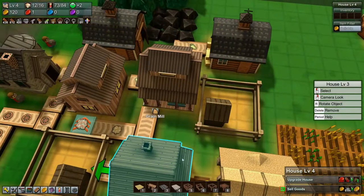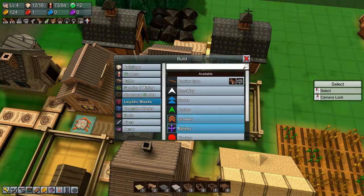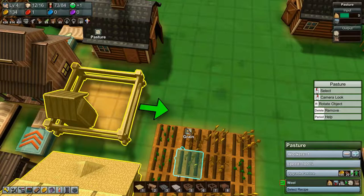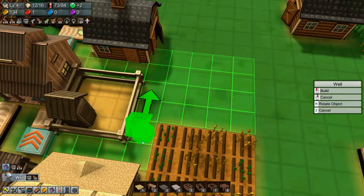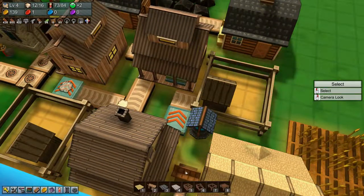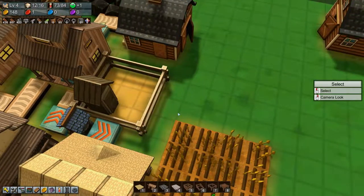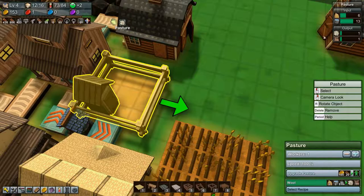The pasture needs animal feed, so we'll put a grabber on there — and there we go with the animal feed. This should start producing but it does need water. What we could do is just build a well. I don't really like using wells but it is what it is. We'll put the well over here, and put water on a cloth conveyor belt — it comes in buckets so yes we can. It has everything it needs and it is starting to produce wool.